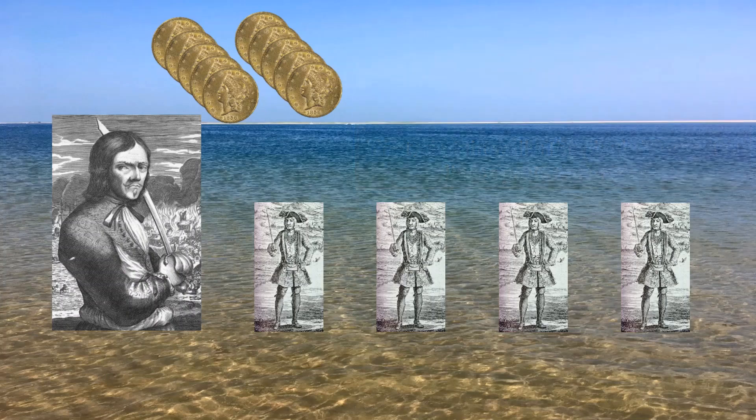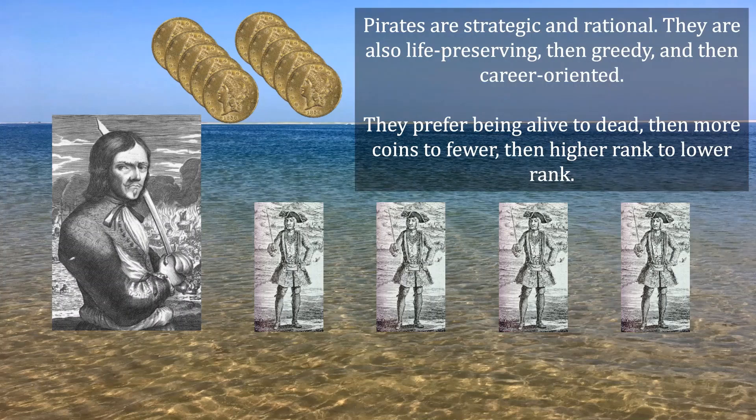The pirates all have very similar personalities. They're perfectly strategic and rational — after all, this is Dread Pirate Nash's boat, so he wouldn't have it any other way. That is to say, they prefer being alive to dead, and conditional on being alive, they prefer more coins to fewer, and conditional on being alive with some number of coins, they prefer having a higher rank to a lower rank.